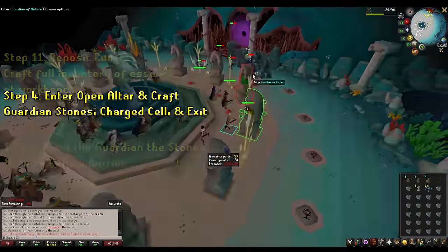Go to the open altar you want and enter it. Runecraft your essence including pouches and exit. Feed the guardian the stones and place your cell down on a barrier. Then run to the deposit box and deposit the runes. Right after that, craft a full inventory of essence plus pouches at the workbench. You might see at this point that you don't have enough fragments for a full inventory or have some left over — that's just the way it goes. Go to the open altar, enter it, runecraft your essence including pouches, then exit. Feed the guardian the stones and place your cell on a barrier. Enter the next open altar, craft another charged cell, exit, and place that cell on a barrier. Around this time the loop is closing up and the game is basically over. You should have anywhere in the range of seven to nine points depending on the RNG of how many high-level cells you had.